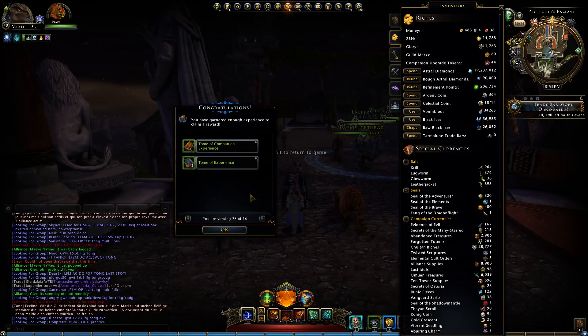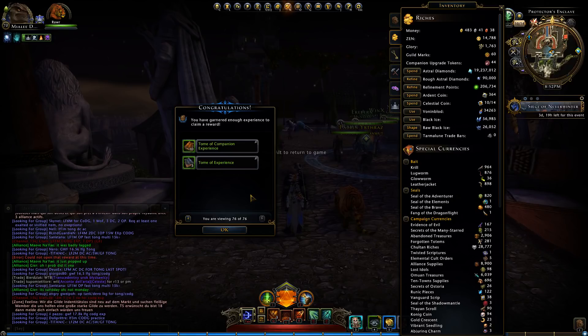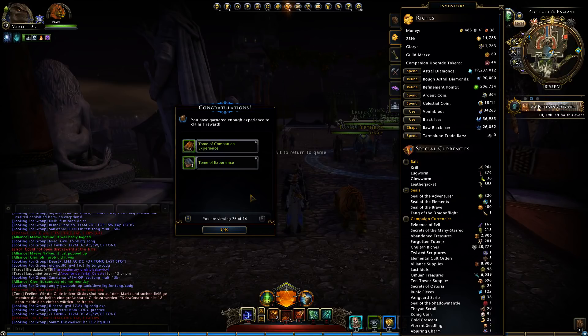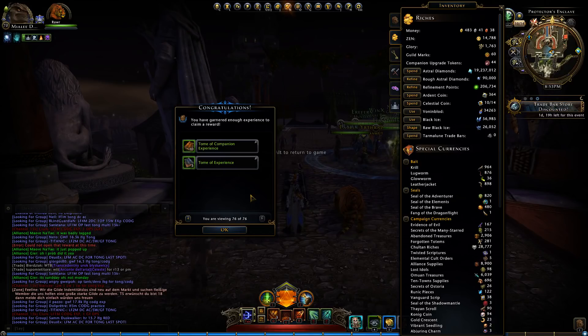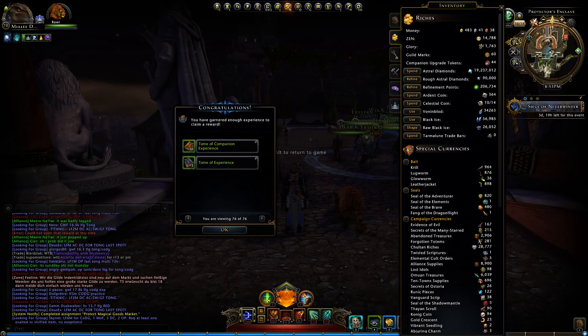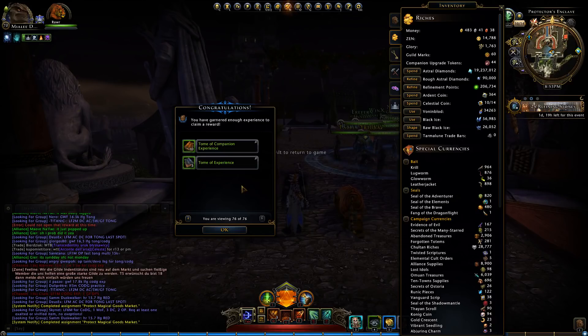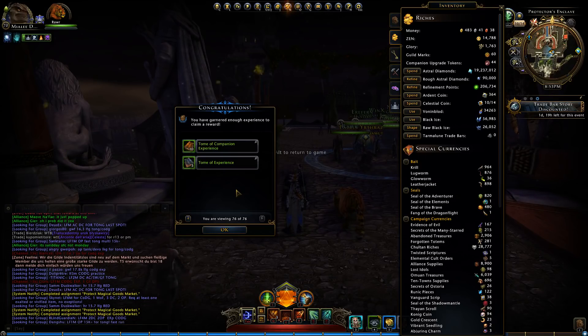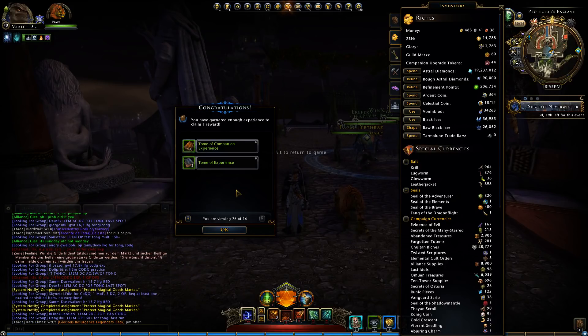Last time we got a drop rate of 3.7%, and now we're at 2.48% on a much bigger sample size. We got 49 AD rewards total. So we have received a total of 2.2 million rough AD, mostly just from invocation and a little bit of professions. Quite nice, I would say.